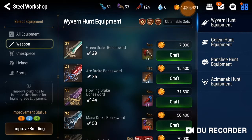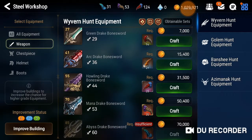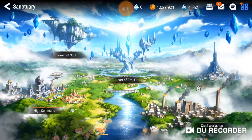By the way, this is the Steel Workshop where you can craft your weapons from crafting materials. It costs a lot of gold. Gold is a very important currency in this game — try not to waste too much of it. Just focus on having at least a healer and a damage dealer.